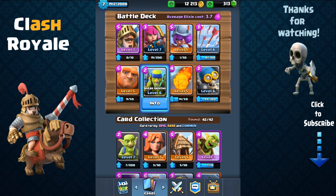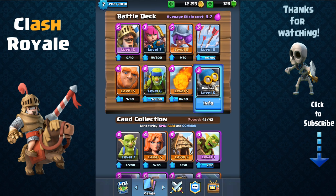We have archers and spear goblins — low elixir troops that are ranged — and then you're also going to need splash. You're going to need a bomber because the bomber is an excellent combo with the Prince. The Prince is weak to hordes of troops such as skeletons, goblins, and barbarians, and the bomber helps a lot against countering those troops.